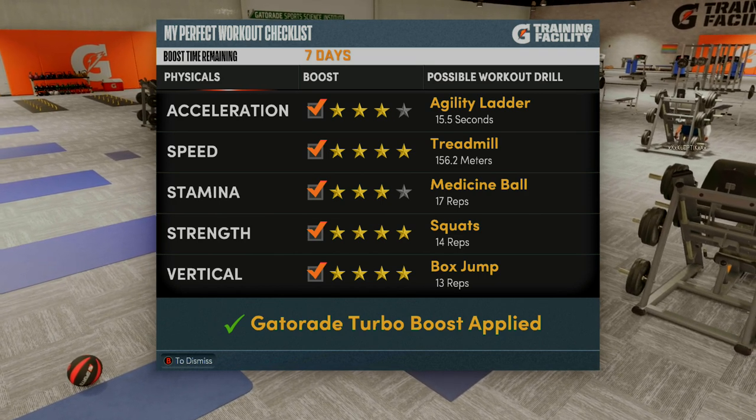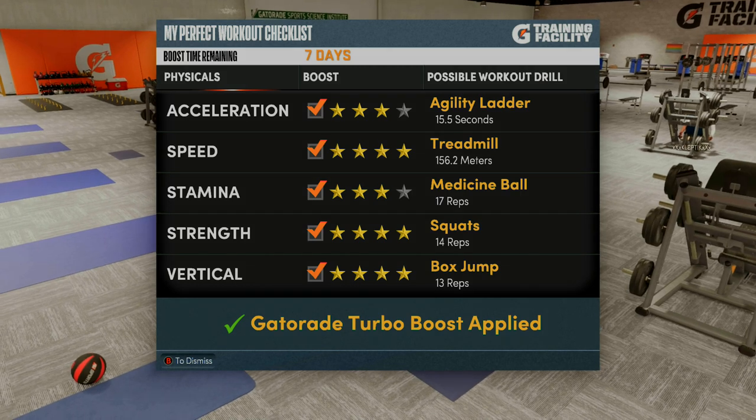Basically, what the Gym Rat Badge does is you always have the Gatorade turbo boost, and you do not have to go through those workouts to get that.